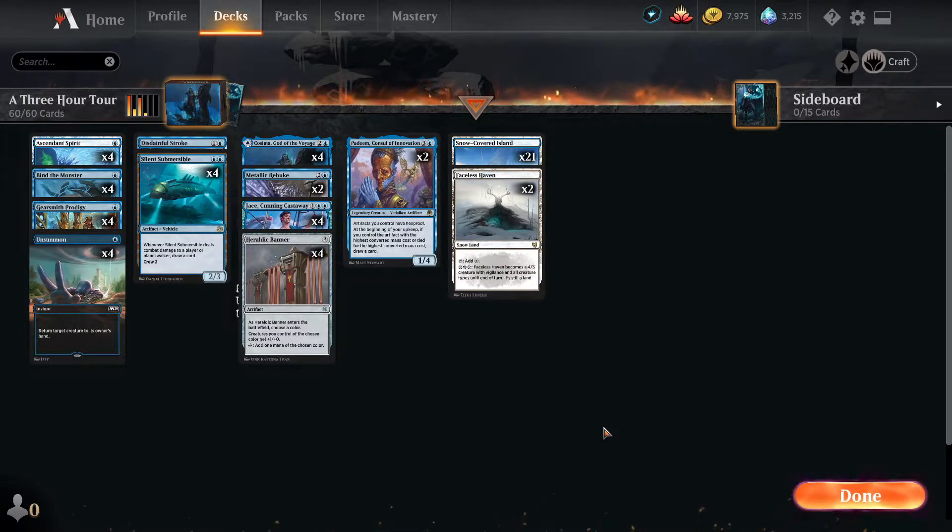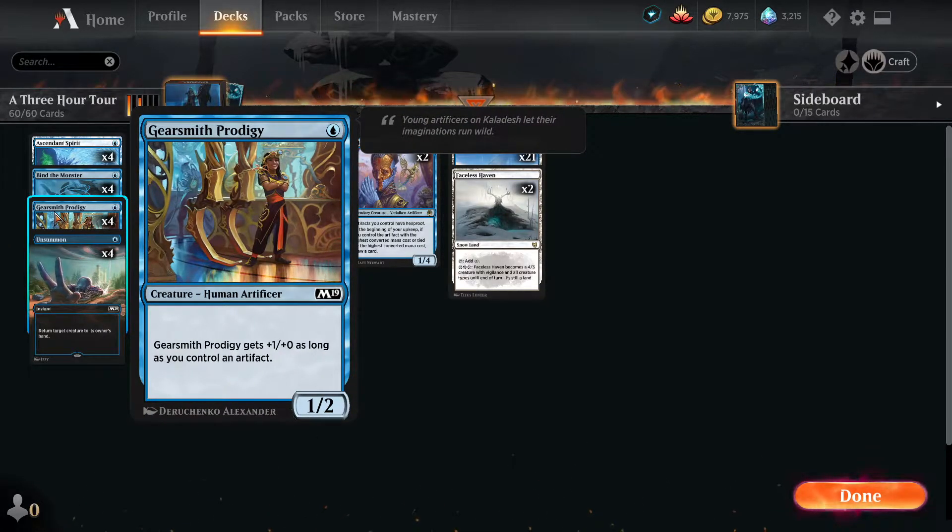Hello folks, guide deck for you today for our experimentals. This is something I've been working on for quite some time — it's mono blue vehicles. I'll give you the source of where this project started and how it's going. It started with Gearsmith Prodigy, plus one plus one as long as we control artifacts. This started way back in M19; I figured I'm going to find a way to break this card.